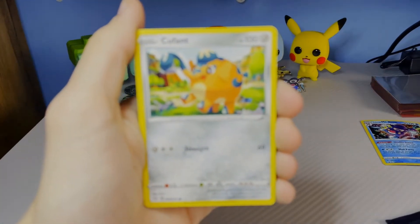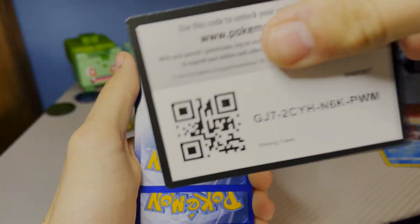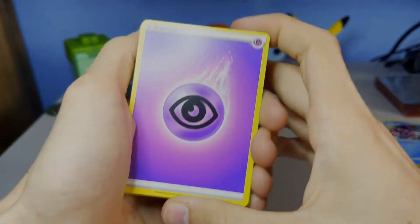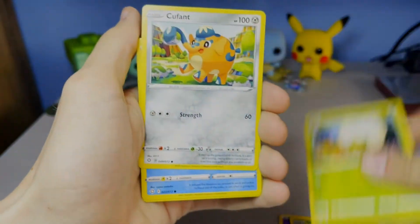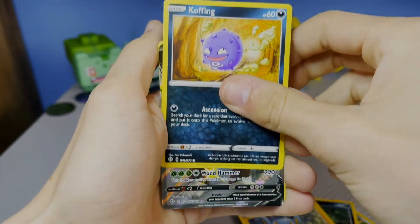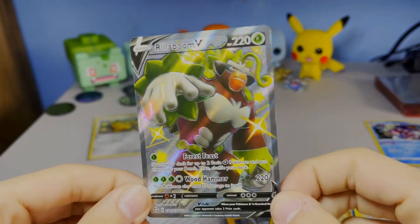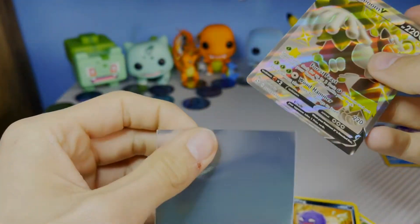Getting into the next pack — we got a regular Cufant. Psychic Energy, Eldegoss again, Spinarok, Shinx — Cufant full art shiny Rillaboom, into Professor's Research! Full art shiny Rillaboom — nice pull! I'll take a full art shiny any day.